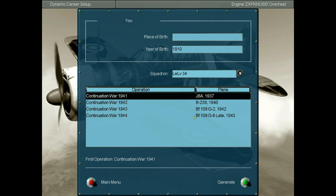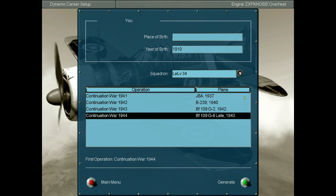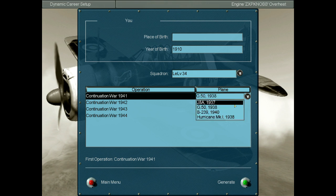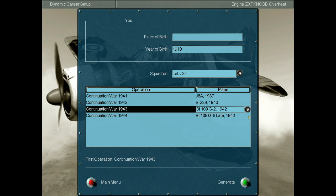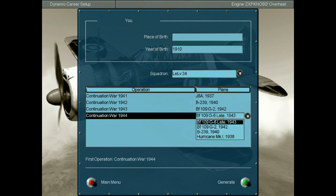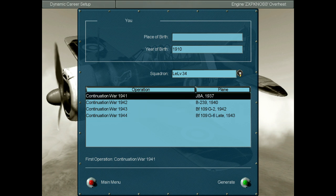Let's get started. So there are four operations in this campaign, and this is where you can set and choose the different airplanes. Hurricanes — I'm going to go with the default ones: J-8A, B-239, BF-109, and BF-109 G-6. I'm surprised to see the BF-109 and Hurricane in the same air force since these two planes were basically made to kill each other. Anyway, the different squadrons I can be in — I'll be at 34 for now.